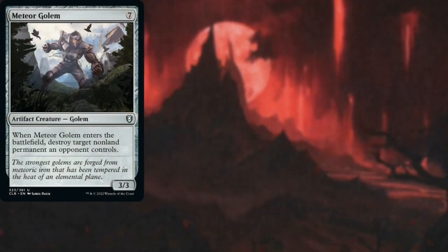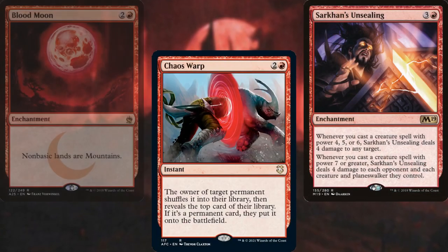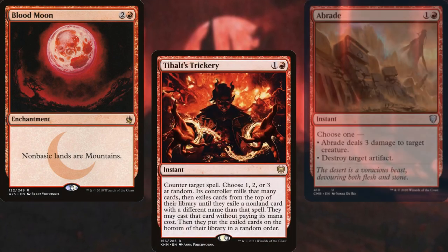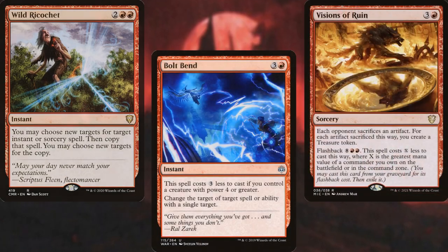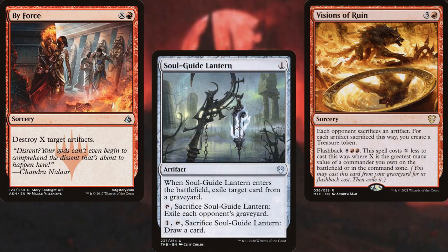Meteor Golem, Chaos Warp, Sarkan's Unsealing, Blood Moon, Tibalt's Trickery, Abrade, Wild Ricochet, Bolt Bend, Visions of Ruin, Bifurcate, and Soul Guide Lantern make up our interaction package.